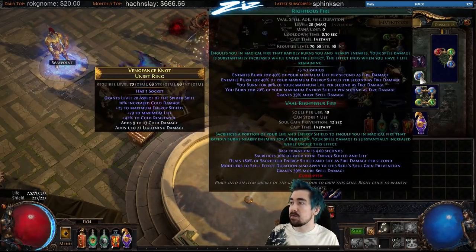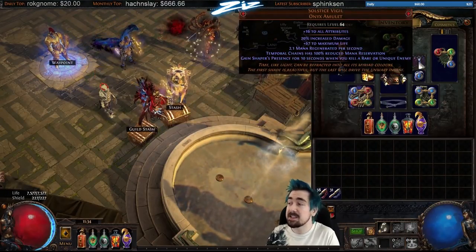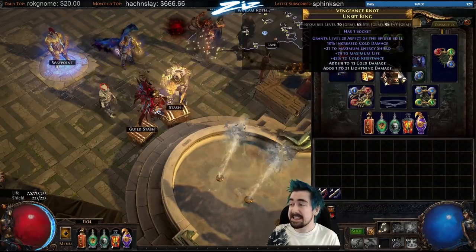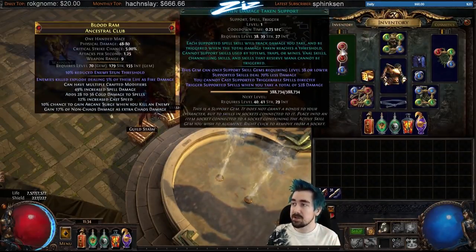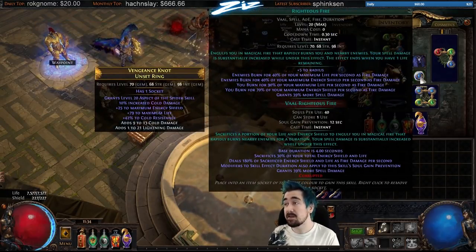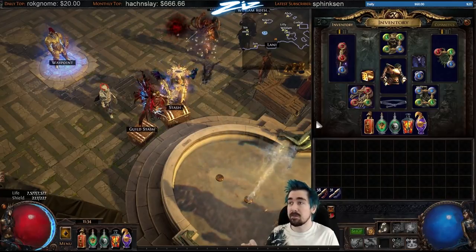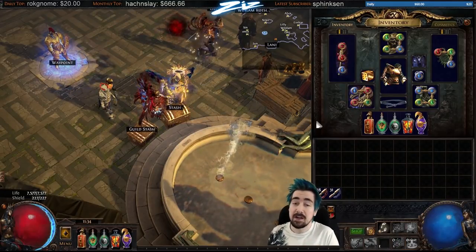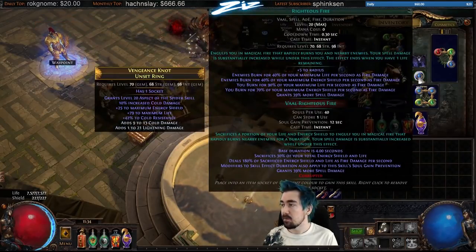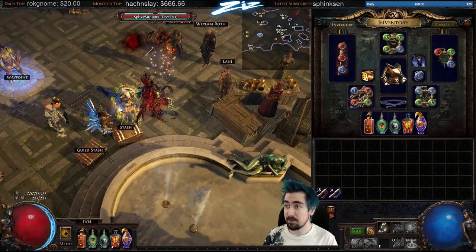One really important thing: if you're using Cast When Damage Taken with Immortal Call and Righteous Fire in the same setup, make sure your CWDT is level 1 (required level 38) and your Righteous Fire needs to be level 40 or above. If Righteous Fire is level 38 or below, CWDT will trigger your Righteous Fire and you will die. Very important.